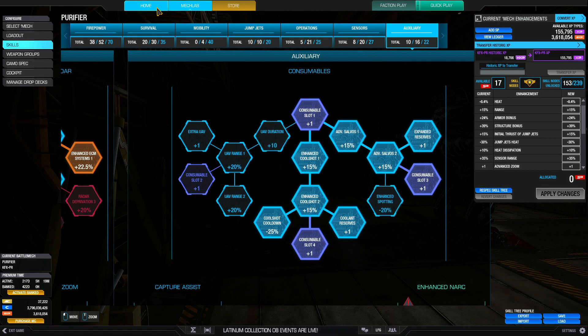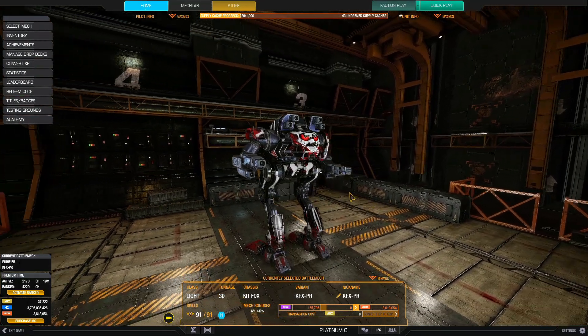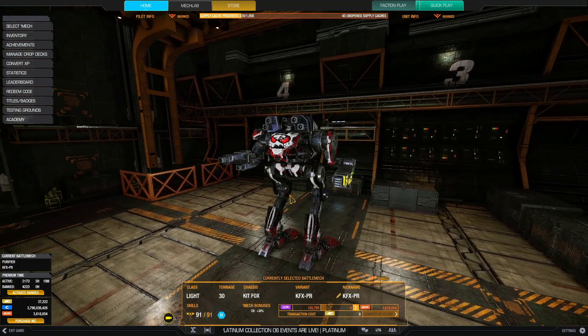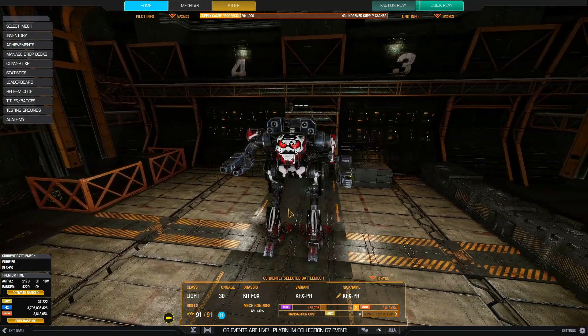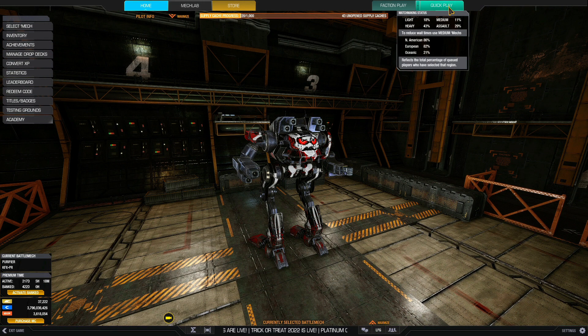For auxiliary: 10 nodes for two airstrikes and two cool shots with the cool shot cooldown to fire the second one 25% faster. With cool shots and the cool shot cooldown this makes it a fast-firing, fast heat-dissipating build, and you can deal a lot of damage before you need to cool down. That's it — that is the Kit Fox Purifier six ER medium laser build. Be prepared to face this on the battlefield quite often.